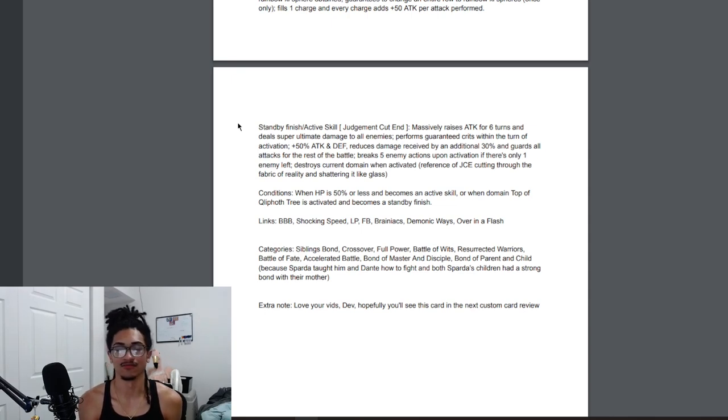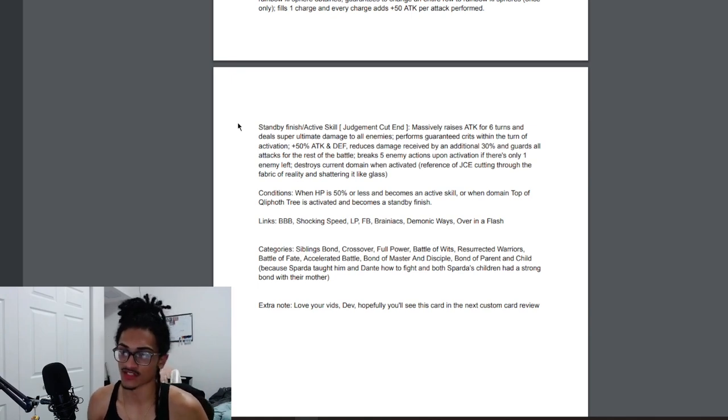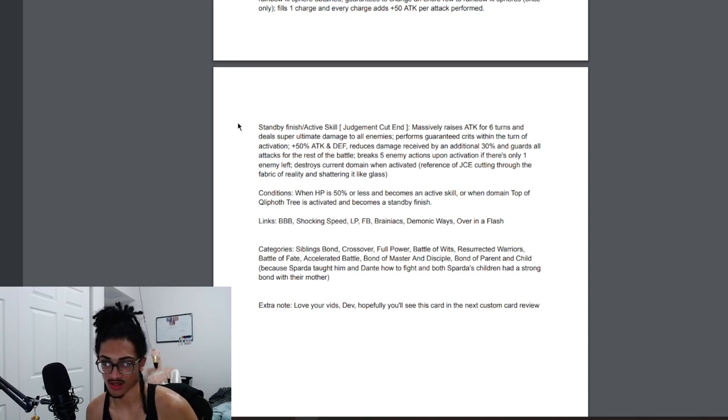His links include Shocking Speed, Legendary Power, Fierce Battle, Brainiacs, and Demonic Ways. His categories are: Siblings Bond, Crossover, Full Power, Battle of Wits, Resurrected Warriors, Battle of Fate, Accelerated Battle, Bond of Master and Disciple, and Bond of Parent and Child — because Sparda taught him and Dante how to fight, and both of Sparda's children had a strong bond with their mother.